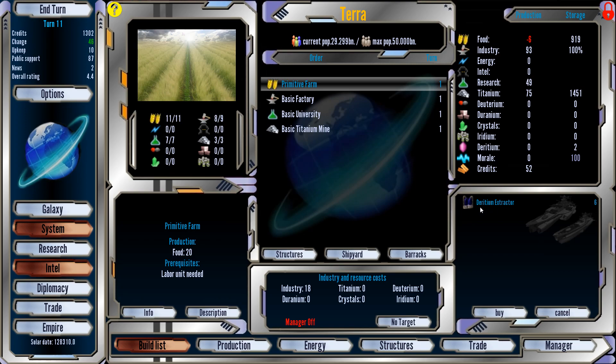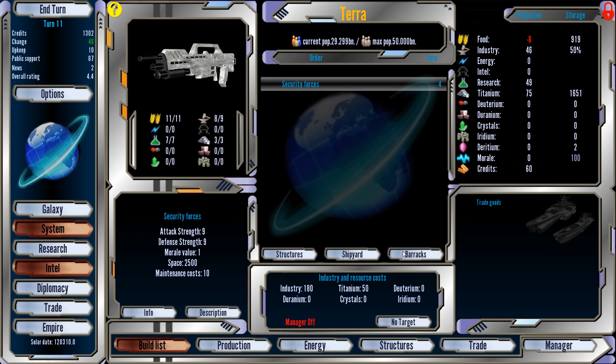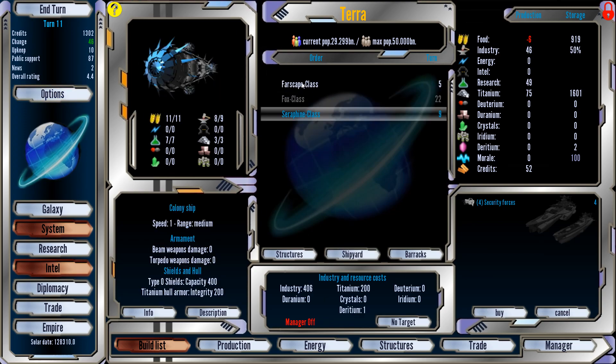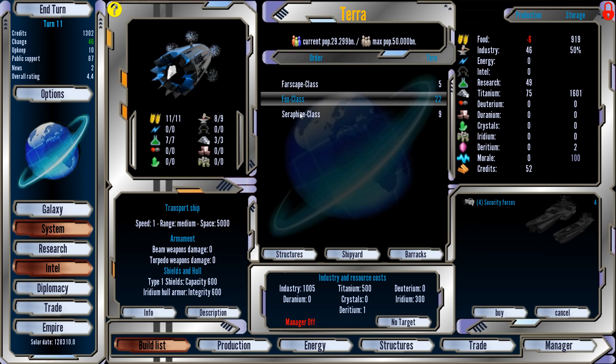I want to start making some troops — security forces. Make a few of these guys, start cranking them out, because I want to start loading them onto a transport ship, which is this transport ship right here. It takes forever to make it. I don't have enough Iridium to make that ship — well, maybe we won't be doing that.